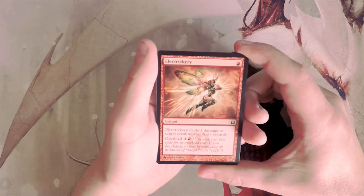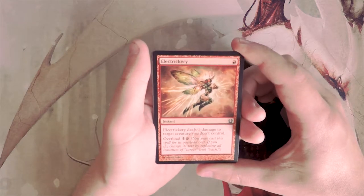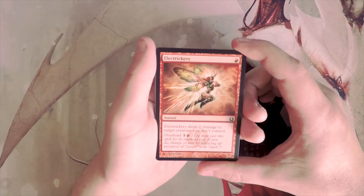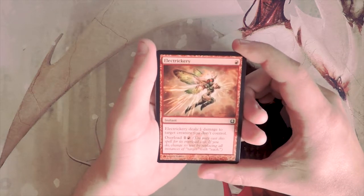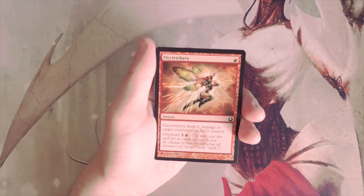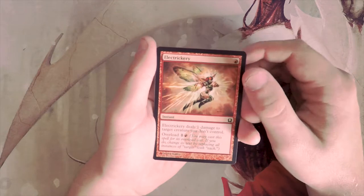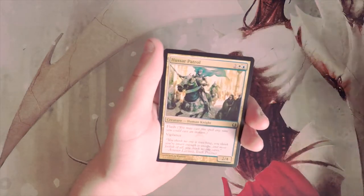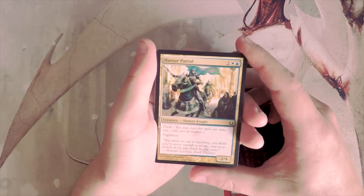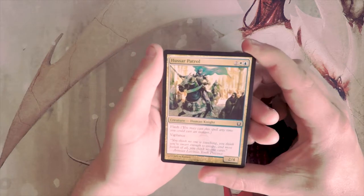Electrickery — an instant for one red, deals one damage to target creature you don't control, and you can overload it for one and a red to deal one damage to every creature you don't control. This card is not actually that good. I think it's sideboard tech against certain decks with tokens, specifically the one-one flying birds, but other than that it's really not great — definitely more of a constructed card.